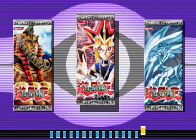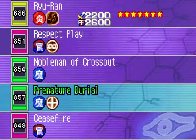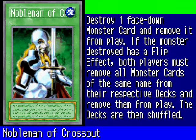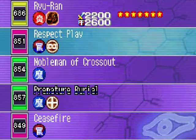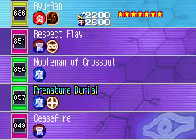I've unlocked the Red Millennium Booster Pack — let's see what I can pull. Premature Burial — that's exactly the card Arcana played, and it's somewhat more useful than Shallow Grave, so I'm definitely adding that to my deck. Nobleman of Crossout is also an excellent spell card; you get to destroy a face-down monster card and remove it from play. I used to have Nobleman of Crossout in my deck when I played Yu-Gi-Oh years ago, but I don't play the physical cards anymore — just the video games.